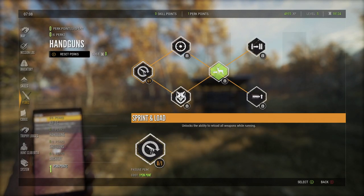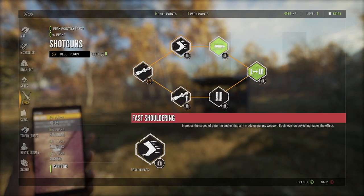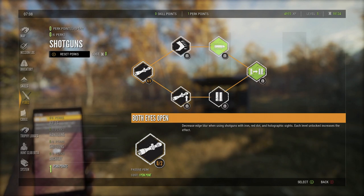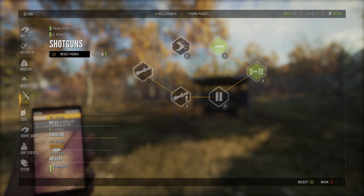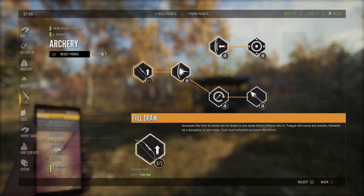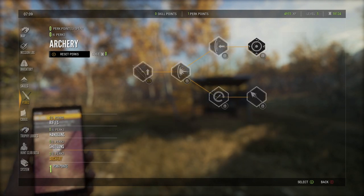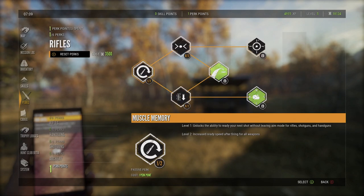Reload all weapons while running — that's kind of a benefit for all weapons. Decreased edge blur when using shotguns with irons — that's just shotguns, so we're going to avoid that one. Archery: increases the time an arrow can be drawn in aim mode before fatigue sets in. That one's decent and we do use archery a lot, but I still don't think we're going to put that on there.